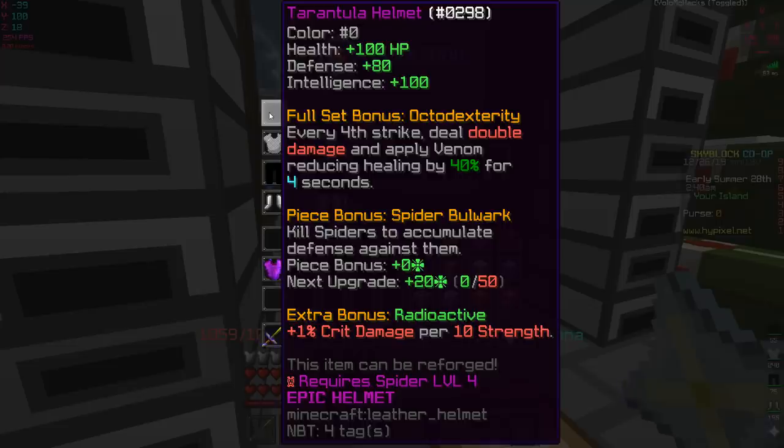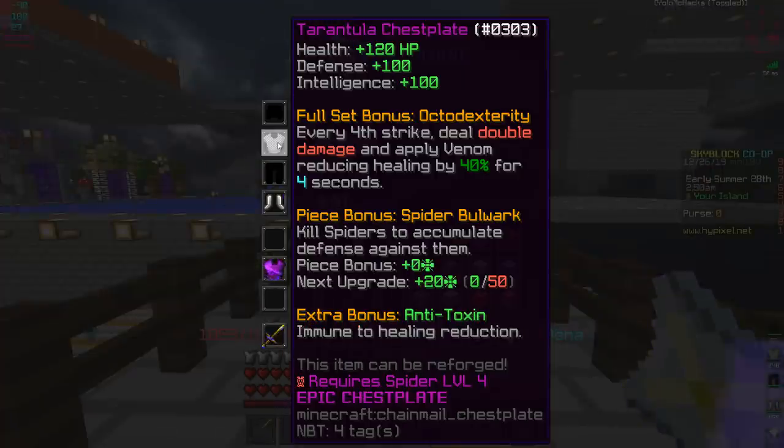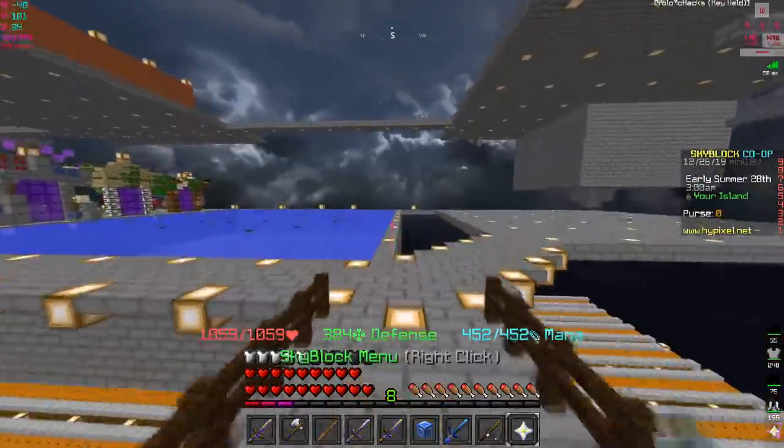The full set bonus is called Octo Dexterity: every four strikes you deal double damage and apply venom, reducing healing by 40% for four seconds. That's pretty decent - dealing double damage every fourth strike is pretty good.